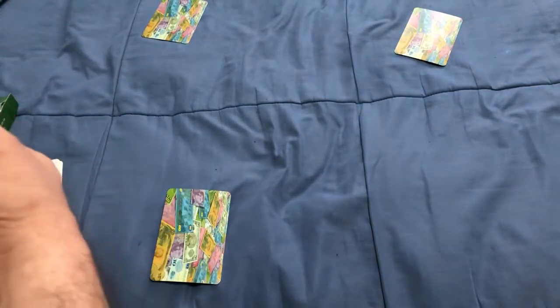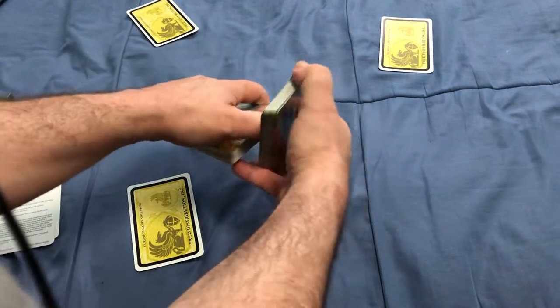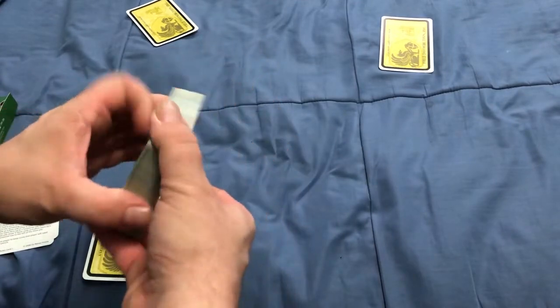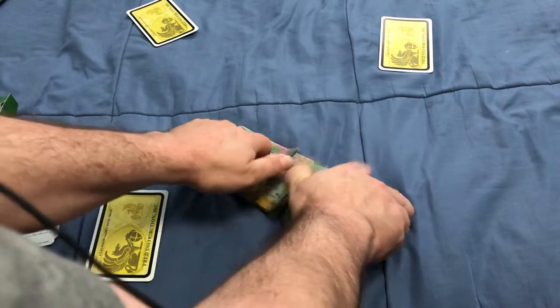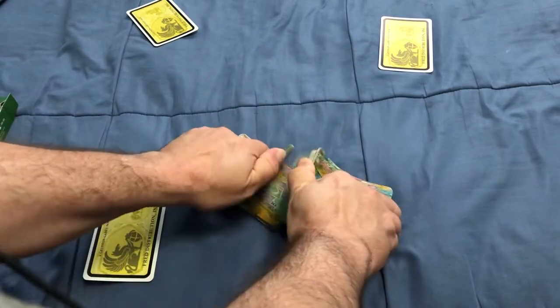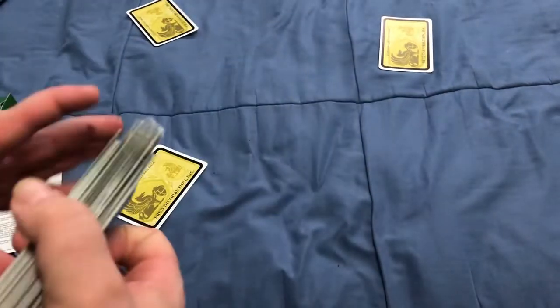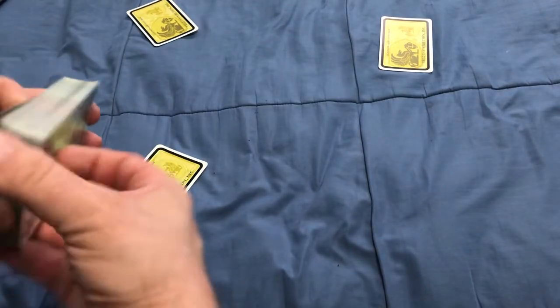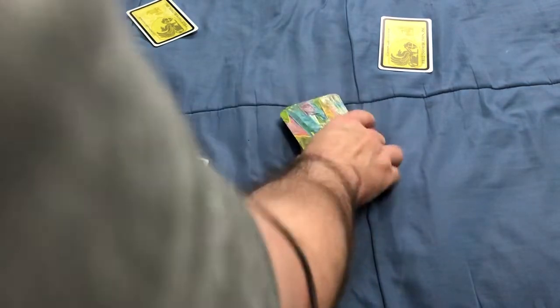So each person is going to get a bluff card — I'll explain why you'd want that. It's a 74-card deck: seven currencies, nine cards each. Three with a value of 20, three with a value of 30, and one each with values of 40, 50, and 60. Six Chinese coin cards with a value of 10. Each player gets a bluff card; surplus bluff cards go back in the box.